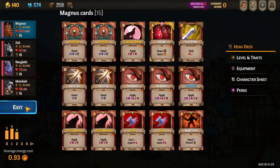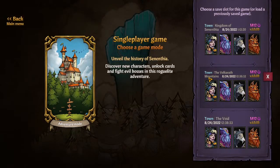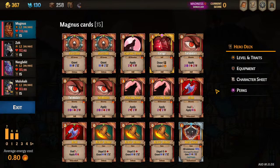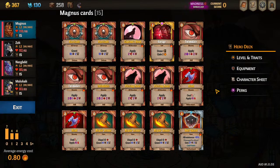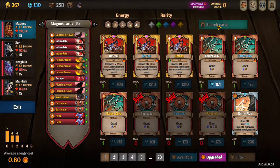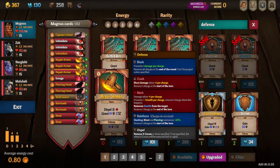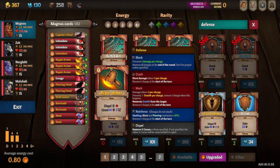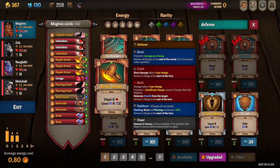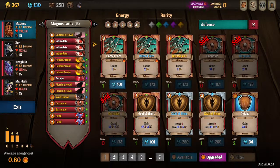Now let's get into what his deck looks like in Act 2. The Repair Armors are here — I just didn't pick any up from the shop, I got two from Awards and crafted ones. Repair Armor is pretty nice — three might be overkill, two is a good starting point, and eventually you'll pare it down to one by endgame. The Intercepts are gone now — I just straight upgraded them to Repair Armors. We kept the Howls. We now have Wolfguard — that's our Talent card. I still have the Barricades.